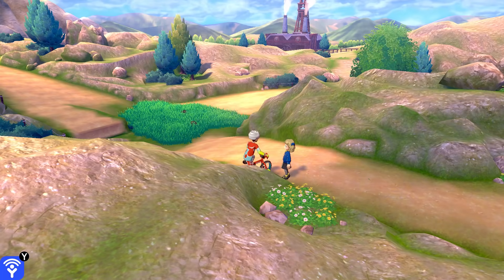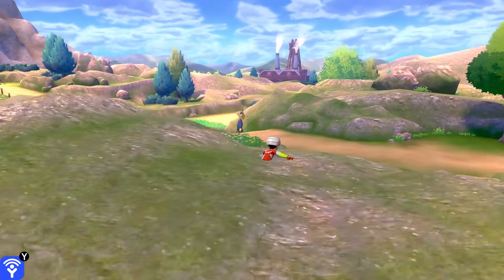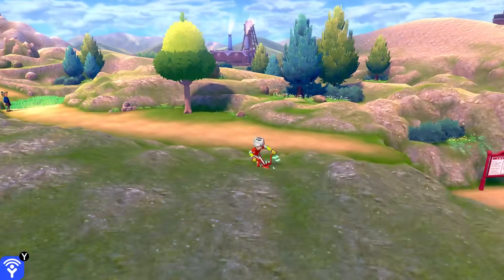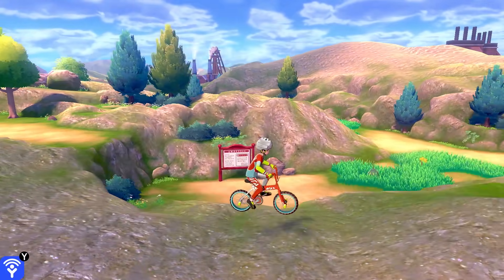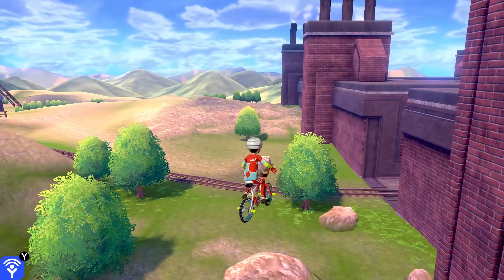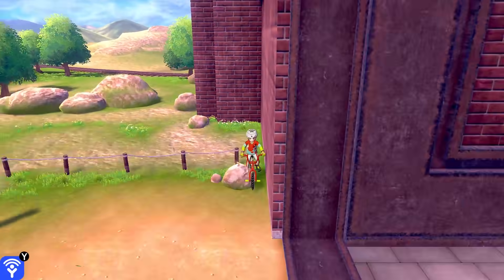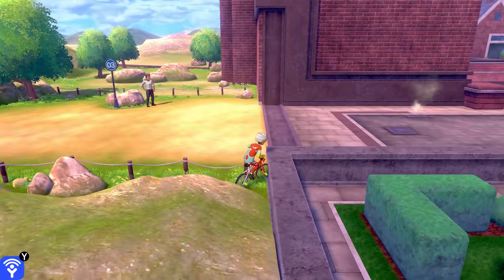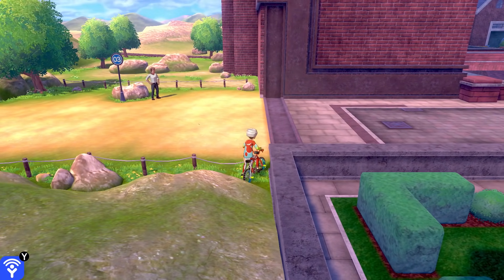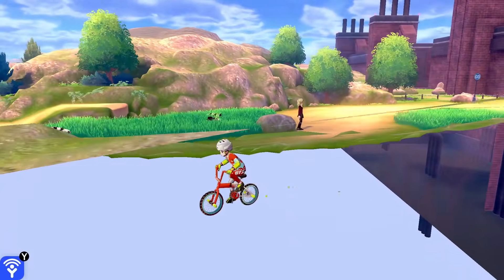Here's another cool thing we can do: we can still interact with trainers and people on the map even when we're in the out-of-bounds area, if we're close enough to actually talk to them. The same thing applies to wild Pokémon — you could encounter them in battles, run into them, and everything works like normal. And if you catch them, it would still say they were met on Route 3. When I try moving on to the next town, I get stuck — I kind of hit a wall I can't pass. The same thing happens on the other side too; I can't get past this little block and obviously I can't go back onto the main path. However, there is something I can do to get past that wall and fly into the next town.